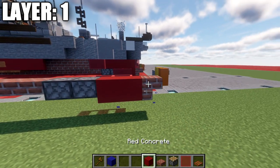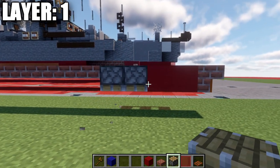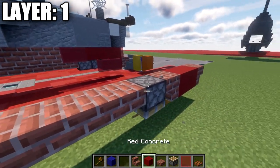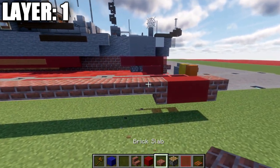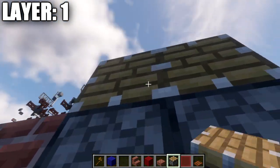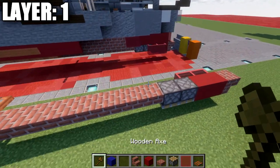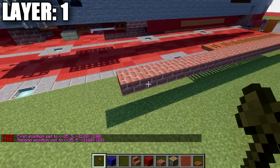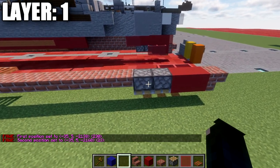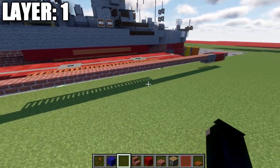Okay, we're going to start off by placing down a brick upside-down stair and two red concrete blocks. If you're on Java, place down two pistons like so. If you're on Bedrock or Pocket Edition, place down a brick upside-down stair and then a brick top slab. For Java, we're going to place down two pistons on the bottom and get back to those a little bit later. After those two pistons, we're going to place down a row of brick top slabs going back a total of 23.